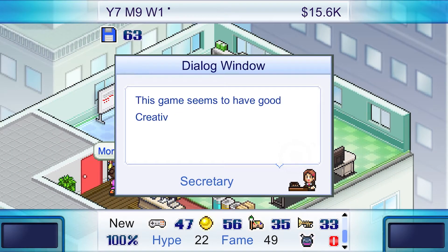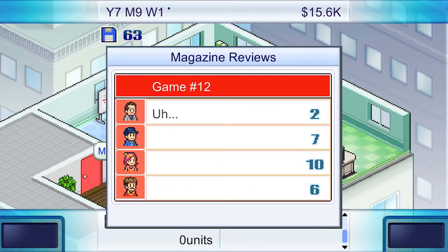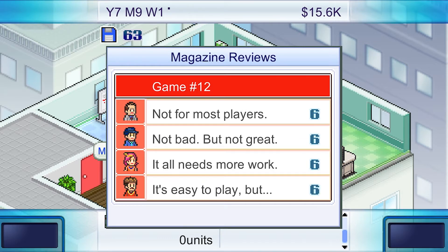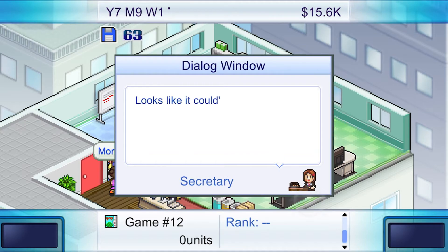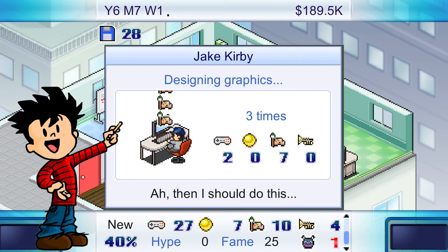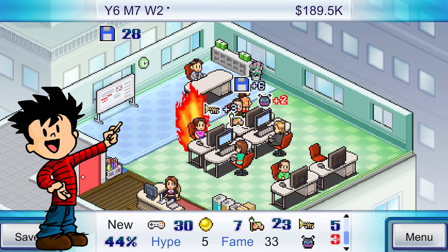Players name their studio, hire employees, design games, and train their employees using experience points. When your studio has a game completed, you can go to conventions to promote your product, advertise, and even win awards with cash prizes. As you continue to create games, you can move into larger studios, hire more people, and branch out with different types of creations, like making your own company console.